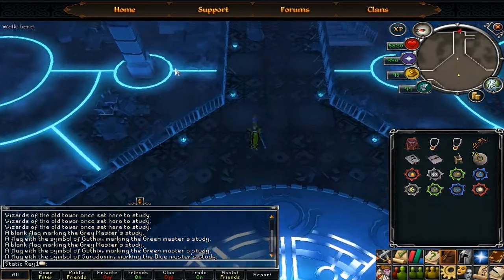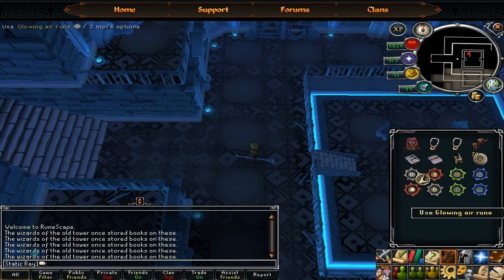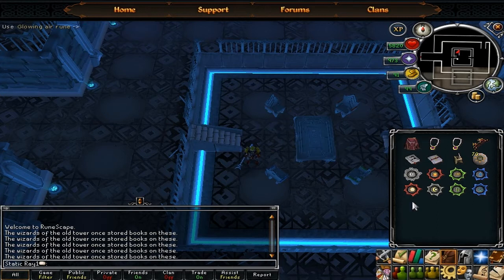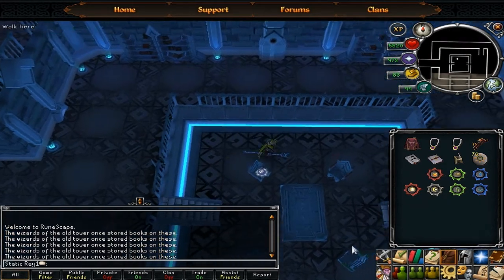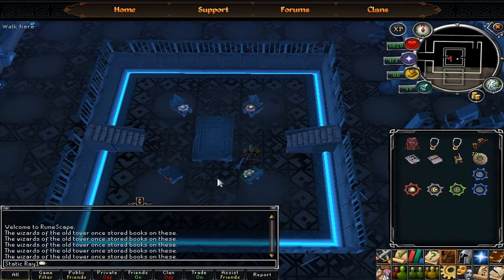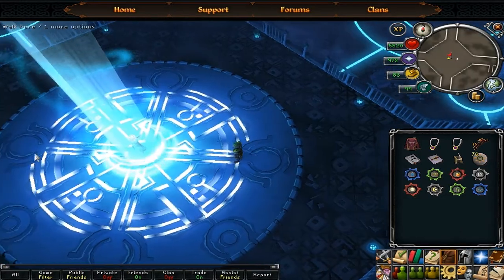Head east into the library again. You will be using four elemental runes and the chaos rune. Air goes on the grey chair, fire goes on the red chair, earth goes on the green chair, and water goes on the blue chair. Lastly, place chaos on the table. There will be a cutscene. After the cutscene, go talk to Arion again.